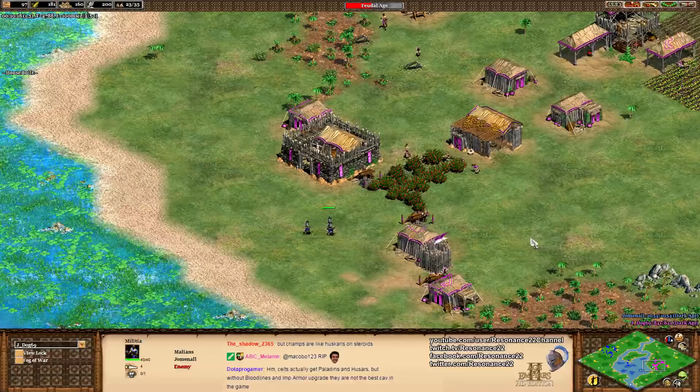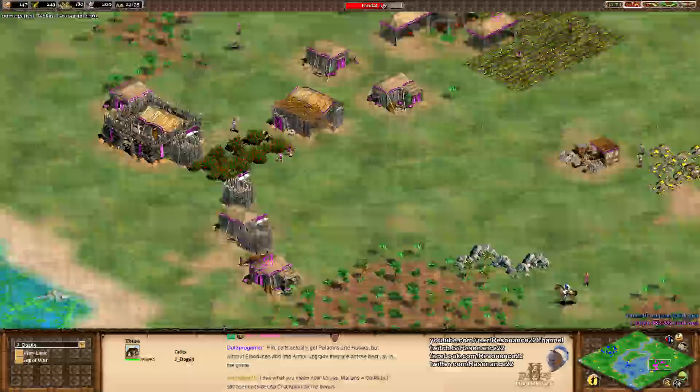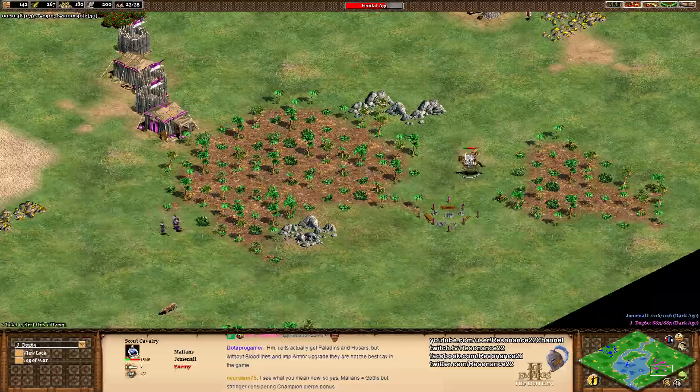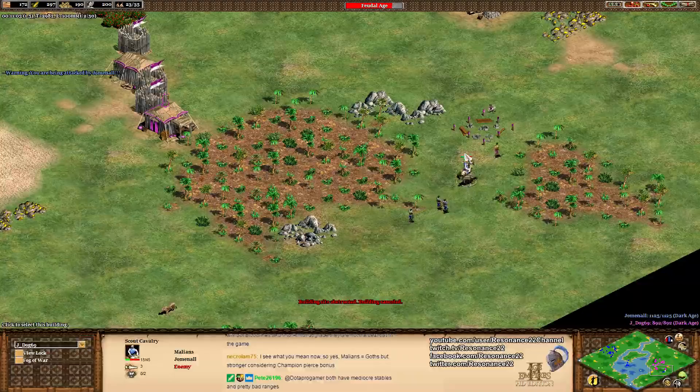Both of these civilizations have an epically powerful death ball, so they could just go toe-to-toe with each other. The Celts are no joke with the wood-cutting bonus. The Celts have better straight-up infantry versus other infantry, because we're probably not going to see many archers from either side in the late game — we might see them early from the Malians. If this comes down to champions versus champions, or Woad Raiders versus champions, the Malians are missing Blast Furnace, which is a big loss — so pierce armor isn't that relevant in a champion versus champion fight.